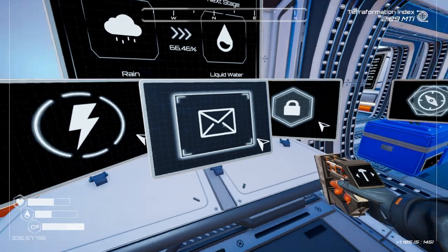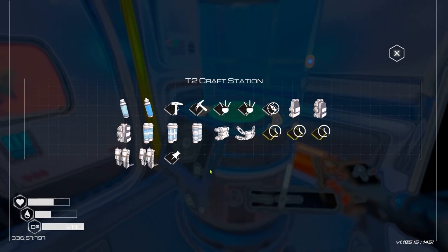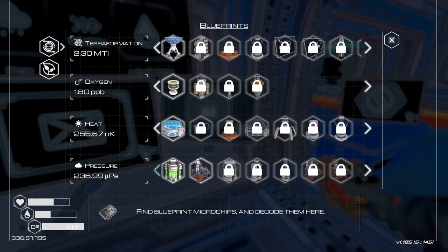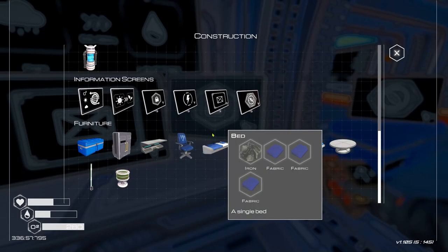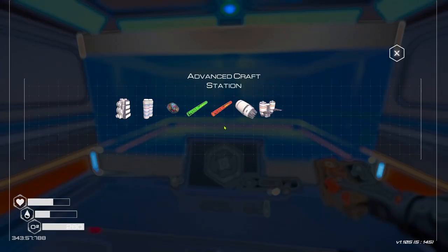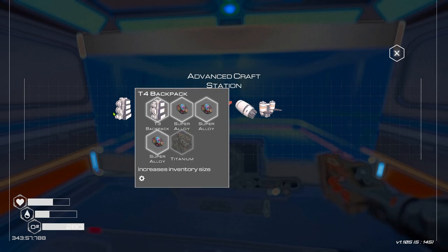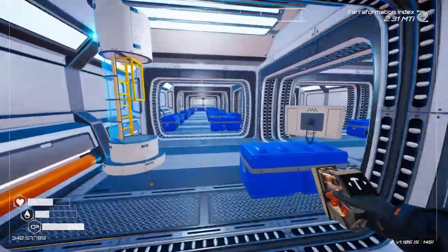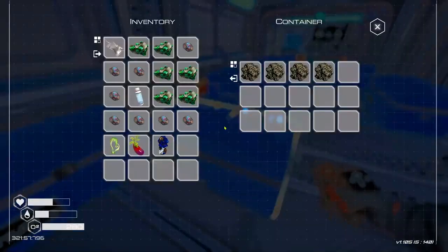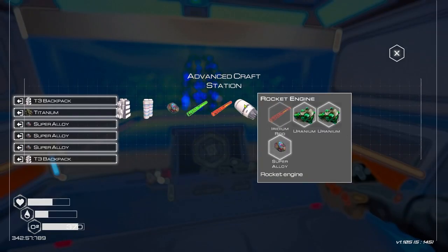There's another message from blank - that's the space gate message we already read. While we've got super alloys, let's upgrade our oxygen tank and backpack. We've already unlocked them - tier three was in the advanced craft station. Let's craft the tier four oxygen tank and tier four backpack. We need some titanium, cobalt, and silicon. There we go - we have everything for both upgrades.